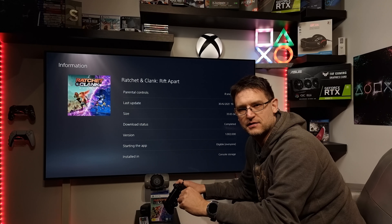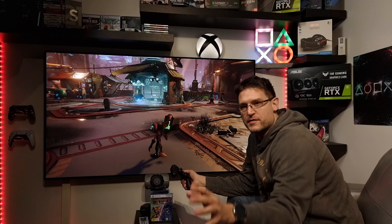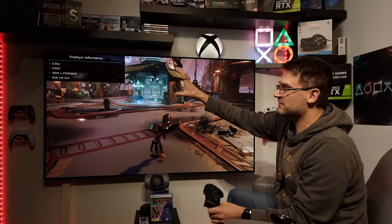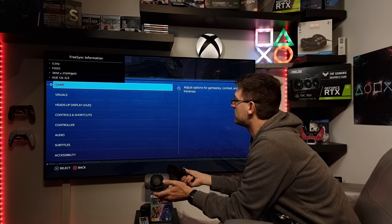With the latest patch, we got the 120Hz option back in Ratchet & Clank Rift Apart. But to be honest, this is not the reason why I'm so excited about this update. Hello my friends and welcome to a very quick video on the latest patch for Ratchet & Clank Rift Apart. 120Hz mode is back in the game, but this is not the highlight from this patch. So let's start from the very beginning.